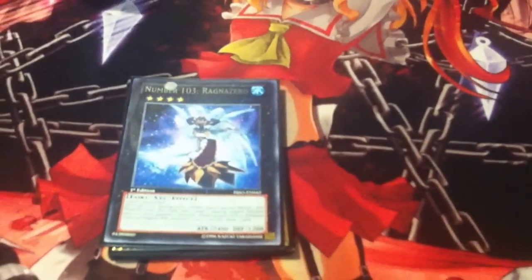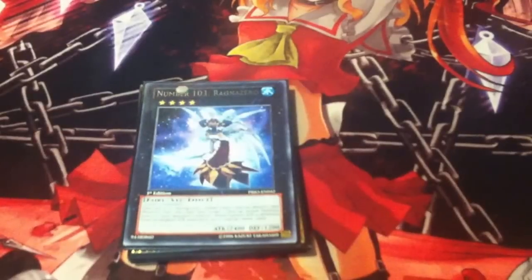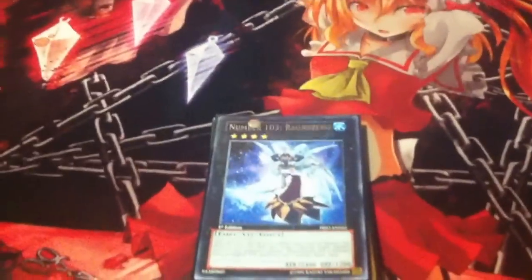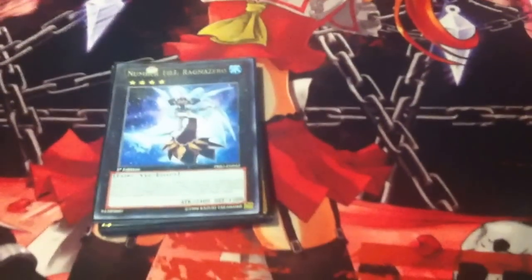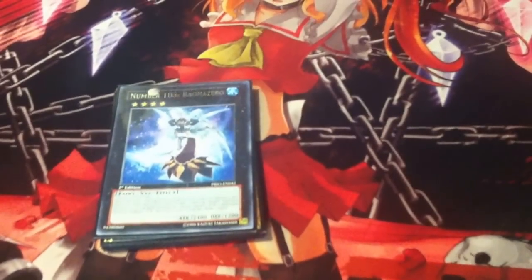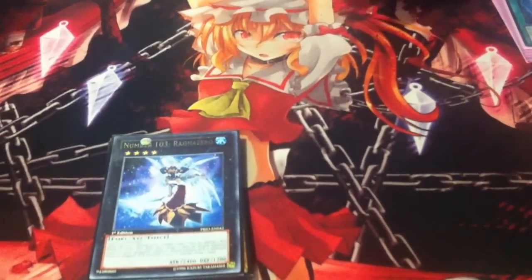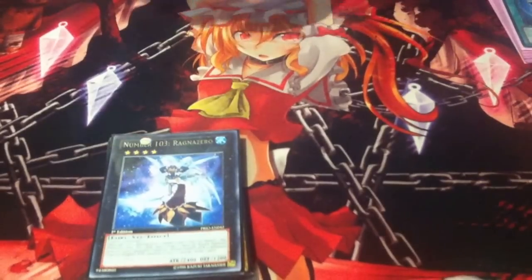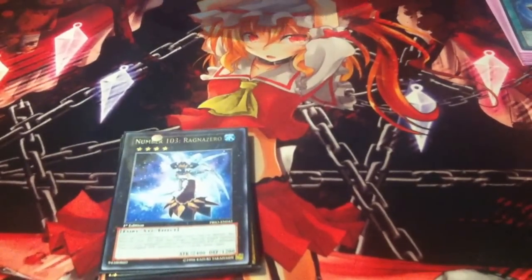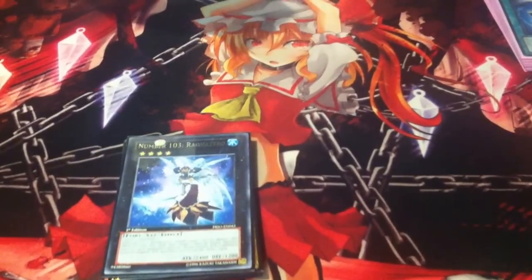1 Number 80: Rhapsody in Berserk — wait, first let me cover Ragnar Zero. I have 1 Ragnar Zero specifically for the Madolche mirror matchup. I have my Chateau on the field, play Ragnar Zero, pop their things and get a free draw. It's good in the mirror matchup, and really the only time I'd make it unless I absolutely needed it against another deck.